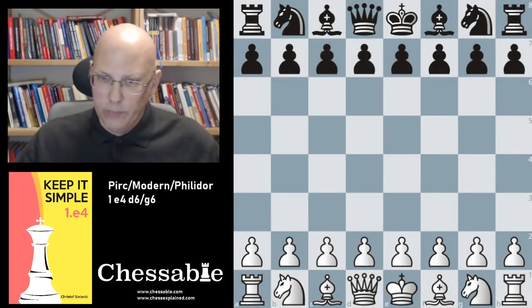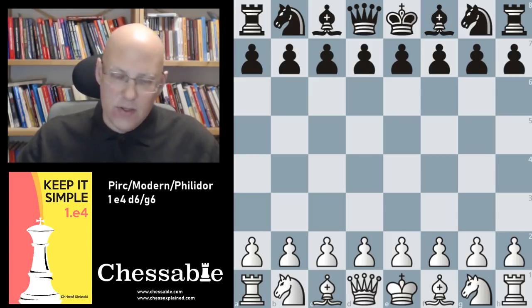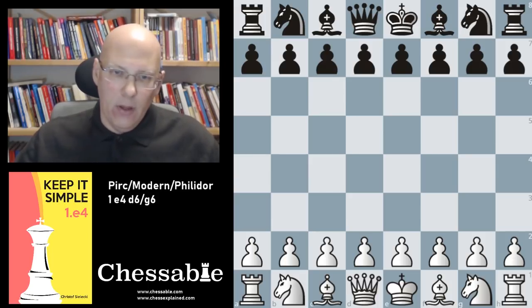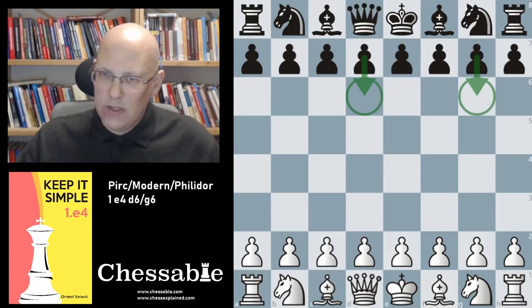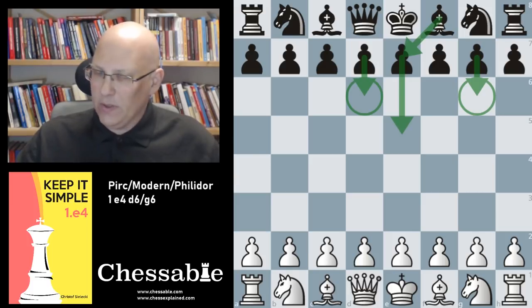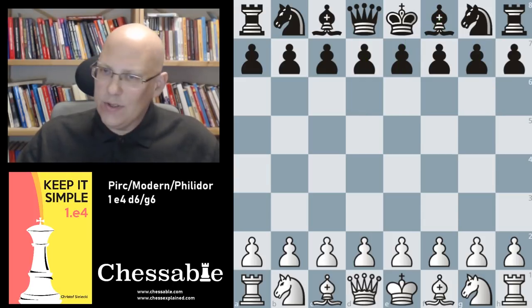Hello and welcome to this video. This video deals with a rather wide complex of opening names, but the starting moves are quite similar. We are dealing with the Pirc defense, the Modern defense, and the Philidor in this video — defenses that can start with d6, g6, or a combination of those moves. We can differentiate between two complexes: the Philidor, where black starts with d6 early and intends to play e5 and bishop to e7, or the Pirc/Modern with a kingside fianchetto. I want to start with the Philidor's defense and then switch over to the Pirc and Modern.